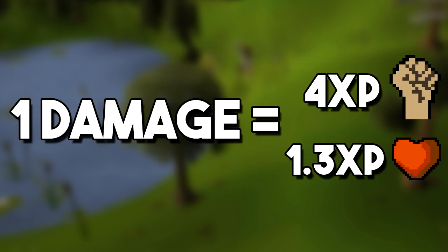The amount of experience you get in melee combat is determined by how much damage you are doing to the monster. For every one point of damage you deal you get four experience in whichever attack style you choose, and 1.33 experience in hit points. Because of how this mechanic works, in a simplified view, it does not matter which monster you are attacking — the experience you get is based solely on the damage you do. If you do one damage to a chicken you get four experience in attack, and if you do one damage to a dragon you also get four experience in attack.